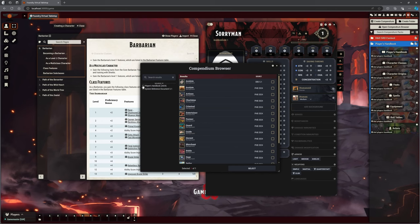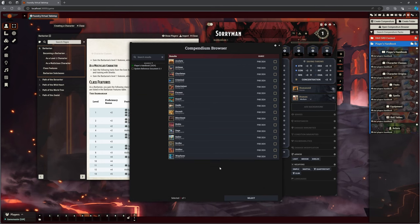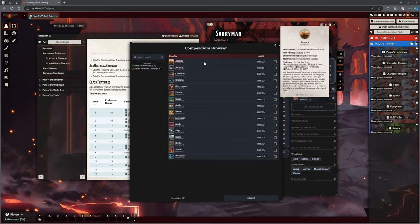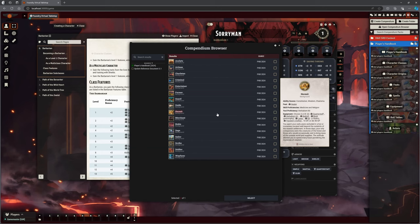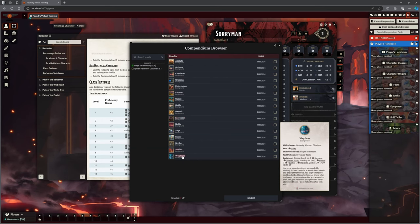Next thing: Background. Here are the backgrounds — we can filter them and choose our appropriate background. Some of these like Noble and Sage still exist, but you're going to want to check how they impact your character because these have changed quite a bit. I'm going to have a quick look through what's going to work for Sorryman. Hermit's not quite right; he certainly wasn't a soldier or a guard. What about Wayfarer? 'You grew up on the streets surrounded by similar ill-fated cast-offs.' That's probably the closest for him, so I'm going to select that.